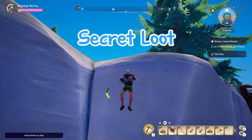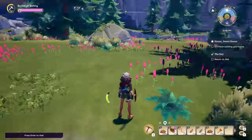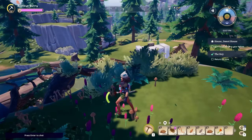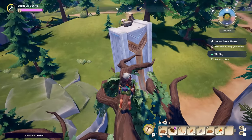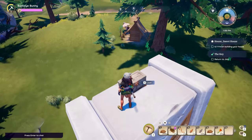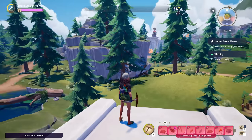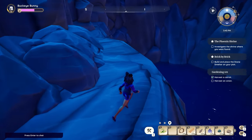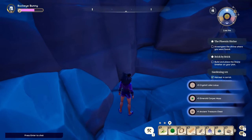There is secret loot hidden all over the lands of Palea. Sometimes you need to scale mountains and scout out loot boxes, then glide to them with your glider. Other times you might need to traverse down ravines to inspect whether there is anything hidden. There are treasures to be found almost everywhere, so keep your eyes out.